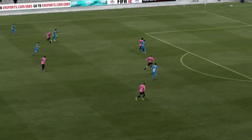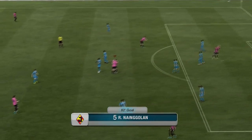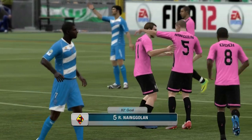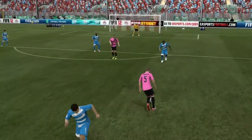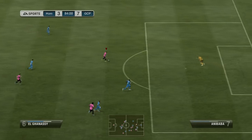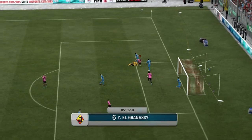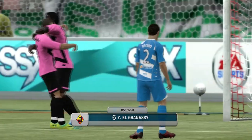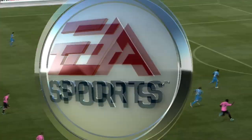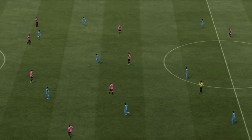Lukaku just holds somebody off and goes and scores. This goal was probably one of the reasons why I uploaded this one — look at Tim Howard just completely fail on this one. He actually dived over the ball as opposed to saving it. He had those two low-rated troll players at the beginning, so EA decided to troll him right back and made Tim Howard completely whiff on that one — quite funny.